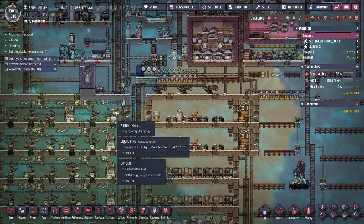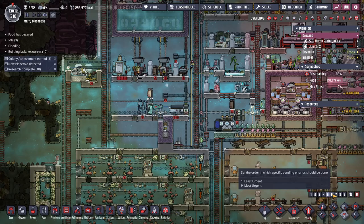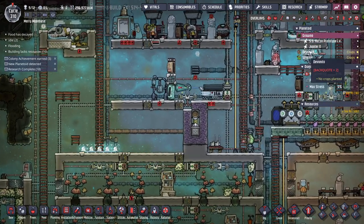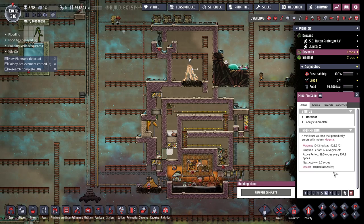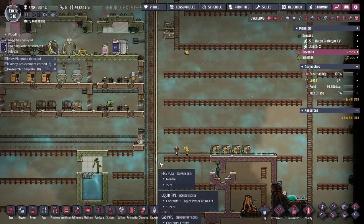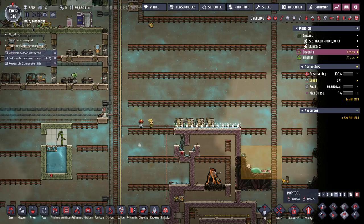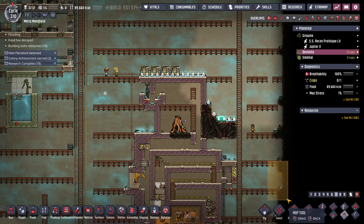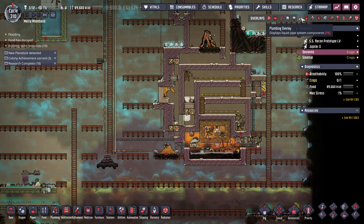Let's start with idiot thing number one. For a while I've been going, 'oh I'm waiting for my volcano to become active,' which isn't for another six cycles and it's got to erupt a few times to get plastic so I can do research. But wait — I have a plastic press, I have oil. Why do I need to wait for the volcano?